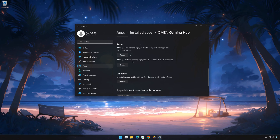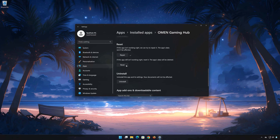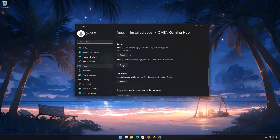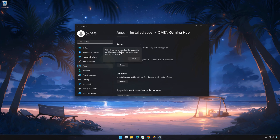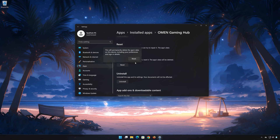If Omen Gaming Hub is still not working right, reset it. Press the Reset button. This will permanently delete Omen Gaming Hub data on this device, including preferences and sign-in details. Press Reset again.